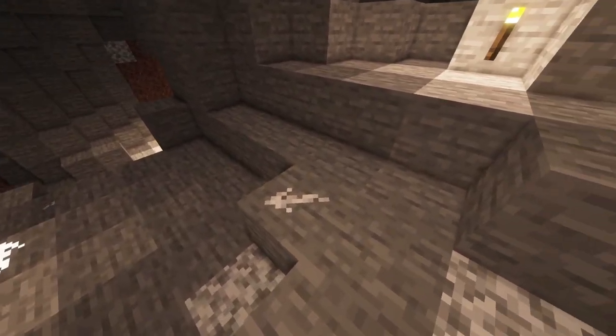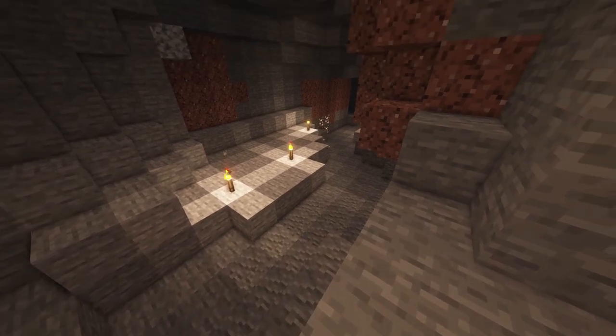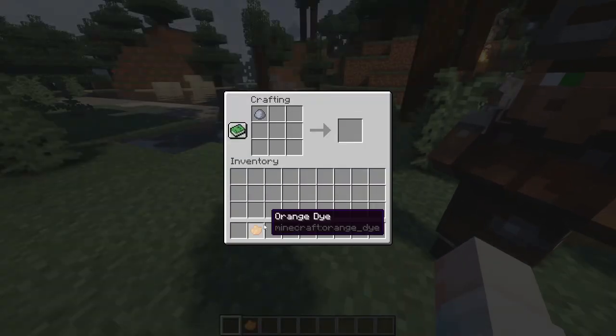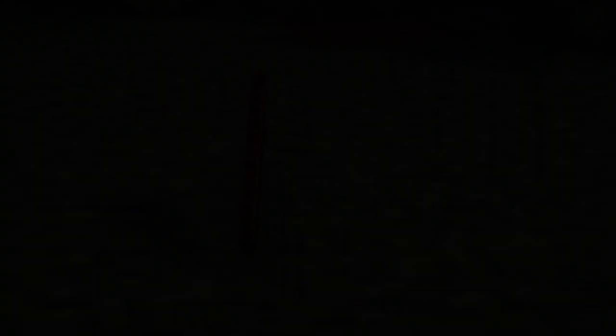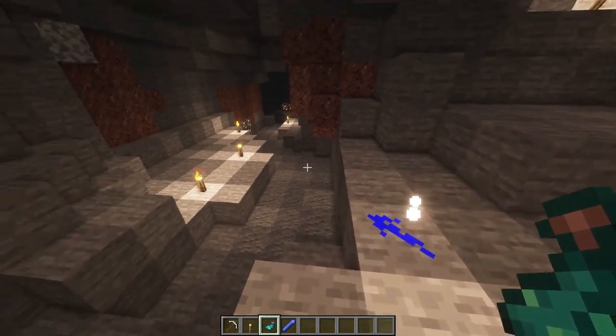Do you often get lost in caves? With Chalk, you can mark your way through the vast world of Minecraft. To craft some chalk, you'll need a piece of clay and dye — any color will work. You can also use glowstone dust to make it glow and it'll slightly light up the surrounding area.